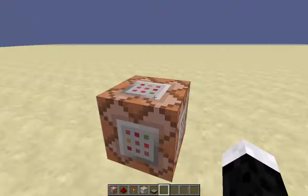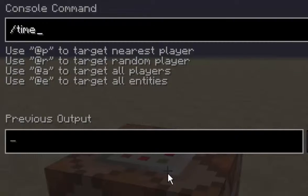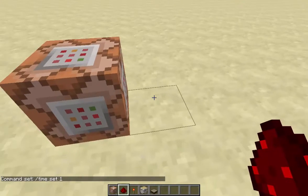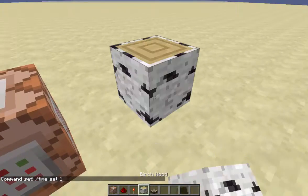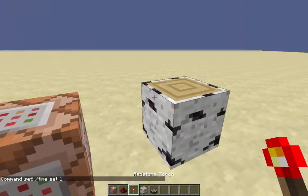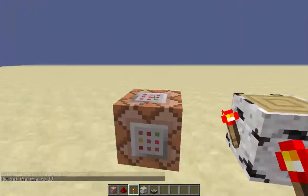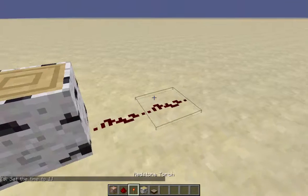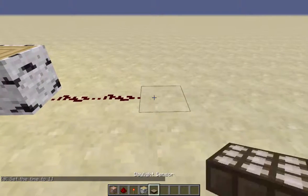First you want to put down a command block and enter the following. Next you want to put any block, then a torch, following a redstone trail, and a daylight sensor.